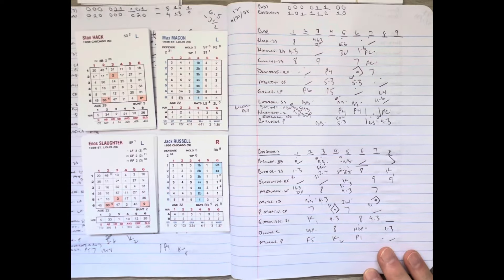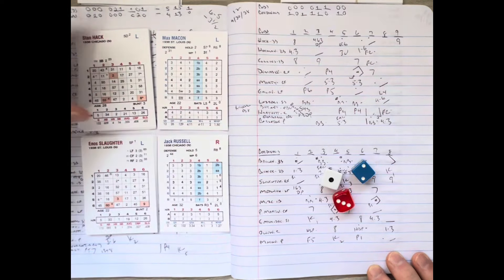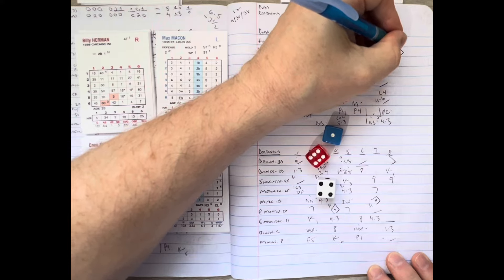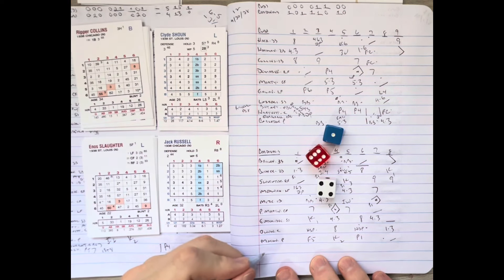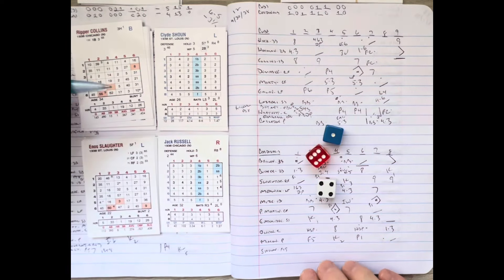Stan Hack leads off, followed by Herman and Collins. Macon winds and delivers — it's a line drive to right, and Slaughter makes a nice running catch for out number one. The Cubs are down to their last two outs. Billy Herman steps up — Macon delivers and Herman gets a base hit, rattling around the left field corner for a double. Joe Medwick has to chase it down. That's going to do it for Macon — Frankie Frisch has seen enough, and left-hander Clyde Schaun comes in to try to close this one out for St. Louis.